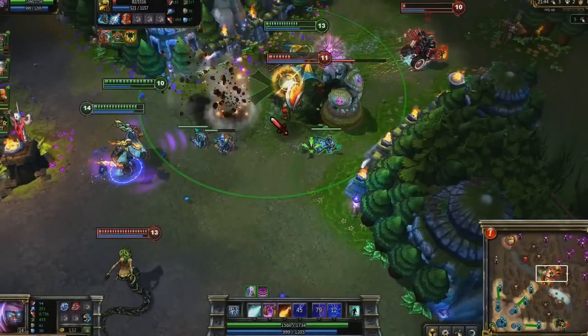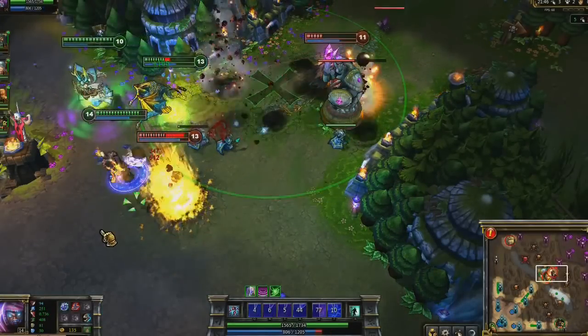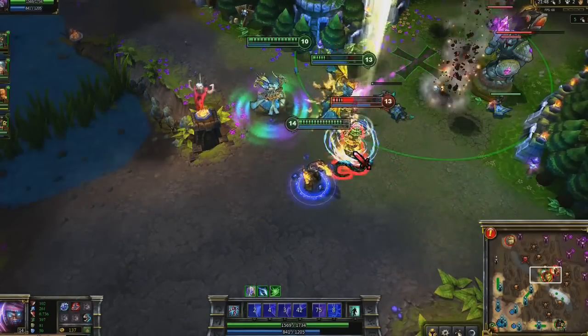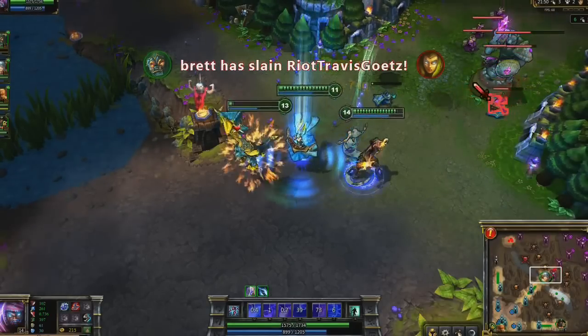If your target won't be able to dodge you, you essentially want to lead with Conflagration. Though I cast Pillar of Flame first, its delay allows me to light Cassiopeia ablaze before it hits, following up with Seer for the stun. With a little help, we kill her in about three seconds.